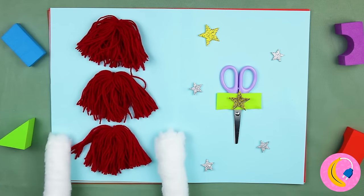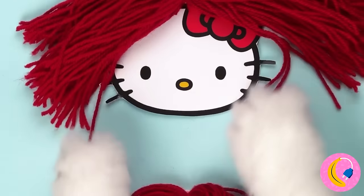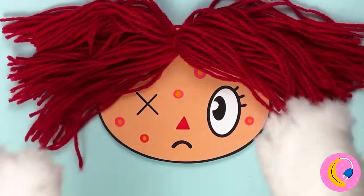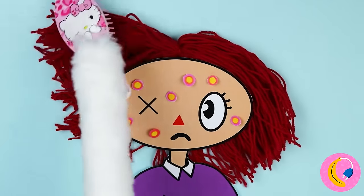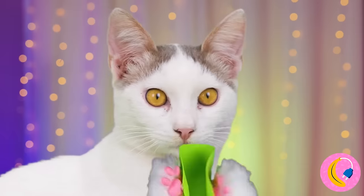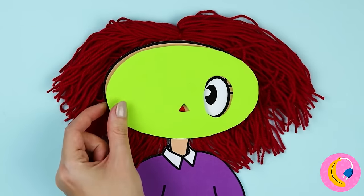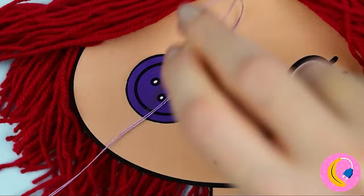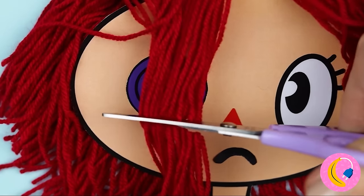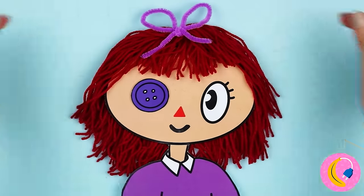I wonder who these are - it's EE and Hello Kitty, and Ragatha, but she doesn't look too good. Let's comb her hair for her. Now for a quick facial - that takes care of those blemishes. Now a cute button for that eye, and let's fix up those bangs too. The final touch - a cute bow on top.